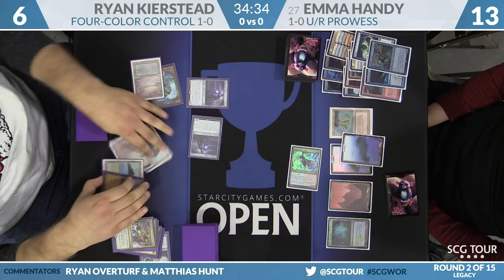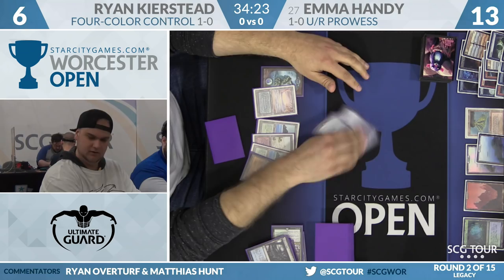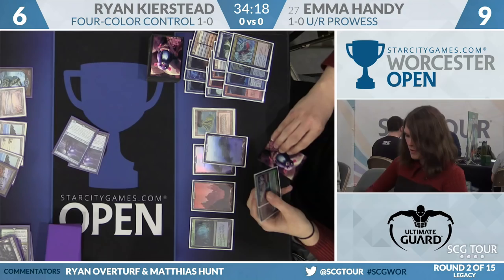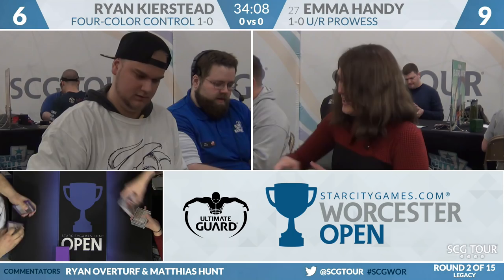Ryan Snapcasters Abrupt Decay to kill the Storm Chaser, swings for four, and he's got two hard-cast Force of Wills in hand. There's no Exquisite Firecraft in Emma's main. She draws another land anyway, and that's going to be the game. Game one goes to Ryan Kirsted on four-color control.